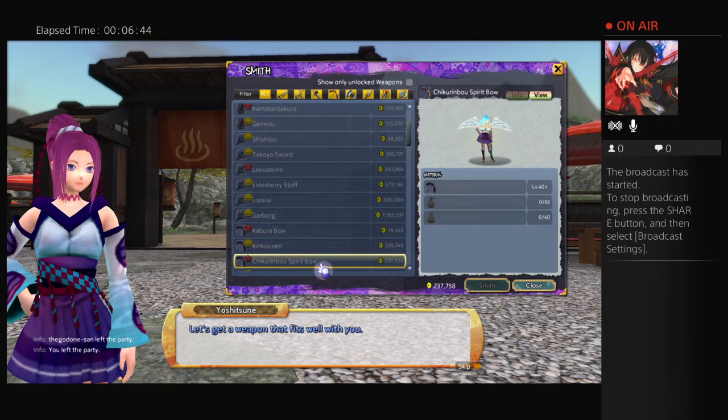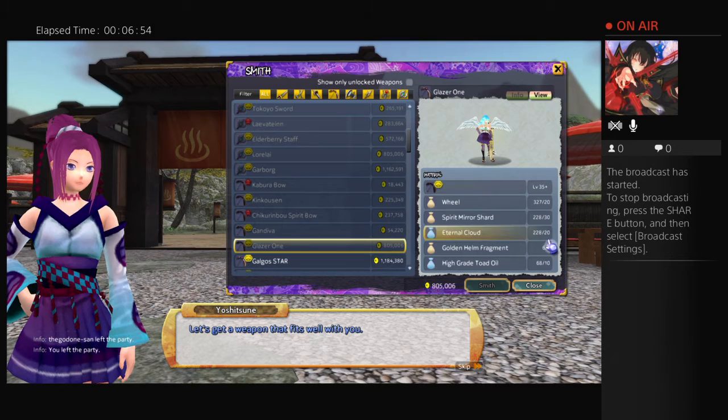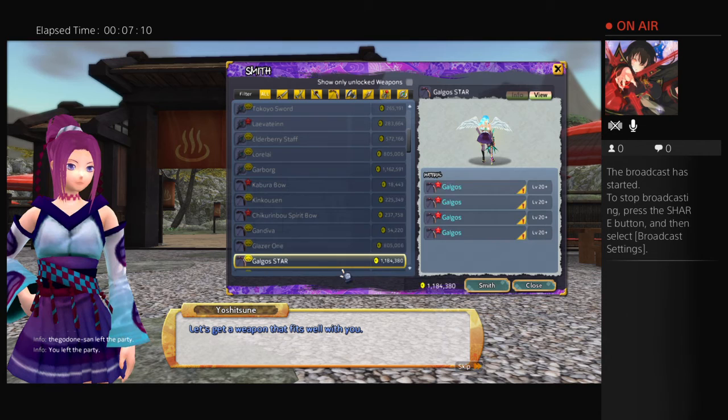Moving on to bows. The Glaser is a Juncture bow and it's actually pretty easy to make — you just need an Artemis bow. You need around a plus 45 one to make a Disruptor bow, which is one of the strongest bows in the game, especially for Amaya's punishment — if not the strongest.